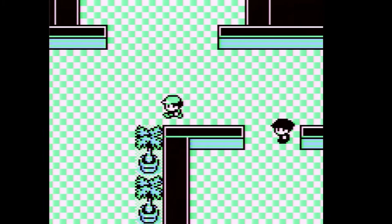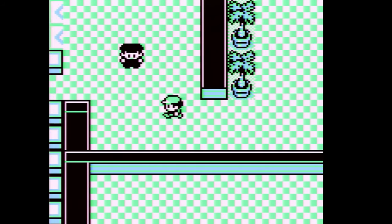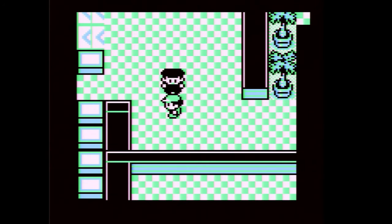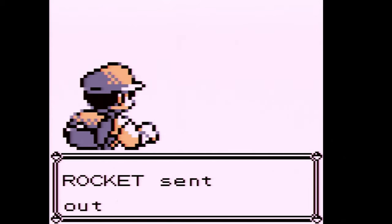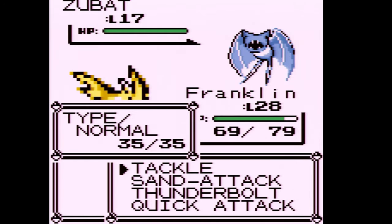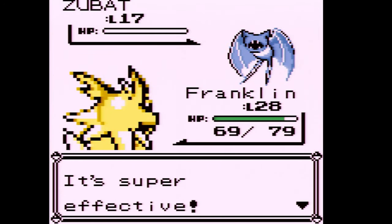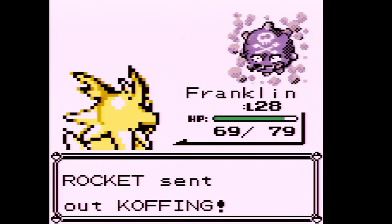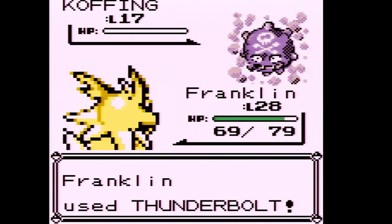I fought that trainer for basically nothing, but I know there's a TM in this area. Fighting this Rocket — boss said you can see it goes with the Silph Scope. Rocket sent out a Zubat, then a Koffing. At this point in the game you start getting a good load of XP because Koffing is just a really defensive tank.